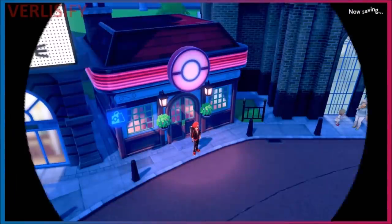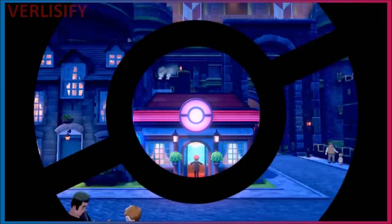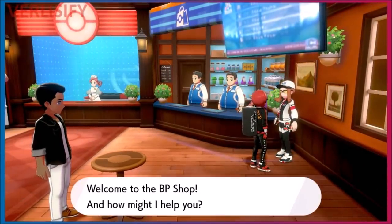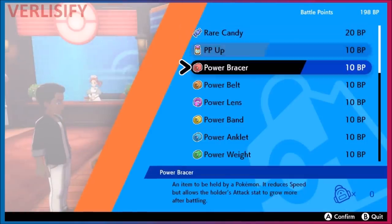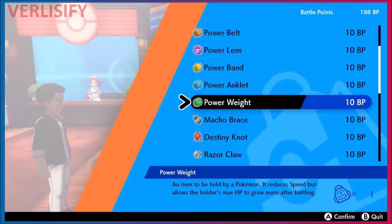It costs a lot of money though — vitamins are 10,000 Poké Dollars each. For the standard fighting approach, if you go to Hammerlocke and visit the central Pokémon Center, there's a BP shop where you can get your power items. Power items were buffed in Generation 7 and that buff carries into Generation 8.